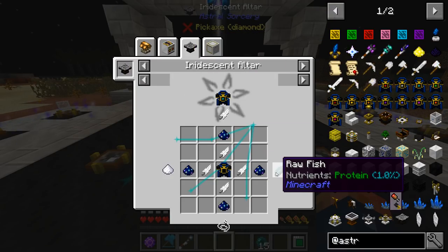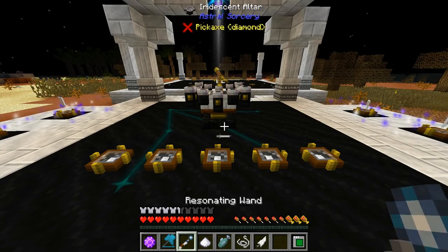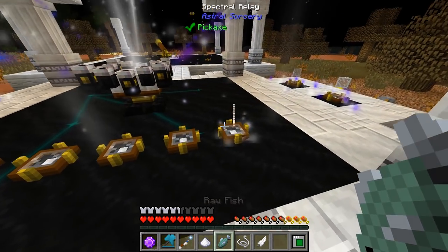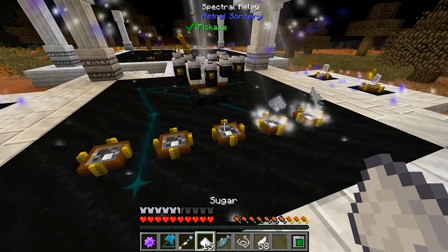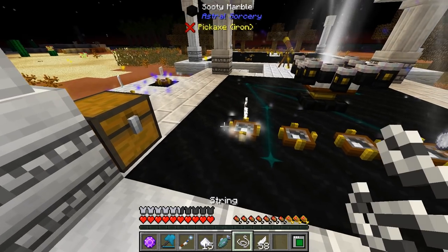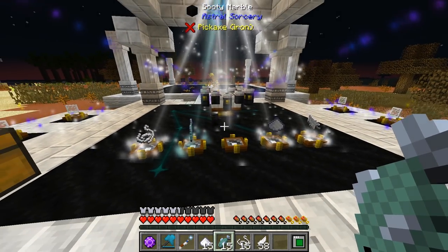That's going to give us this one now. We need raw fish, feather, sugar, and string — and that should be everything. Maybe we can craft it. I was thinking maybe the constellation wasn't out, but maybe it doesn't require the constellation to be seen. It'll be nice whenever we get this thing — this is going to be setting us up for flight. And there we go — that should craft that fully.